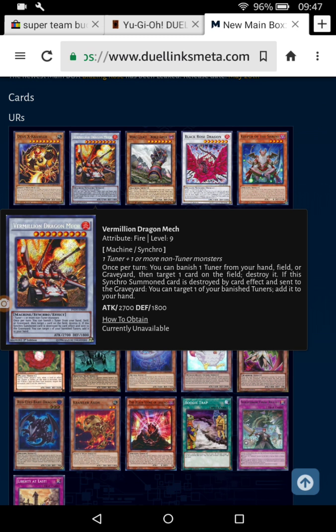Vermillion Dragon Mech — making level 9s is pretty easy in comparison to some of the other cards.